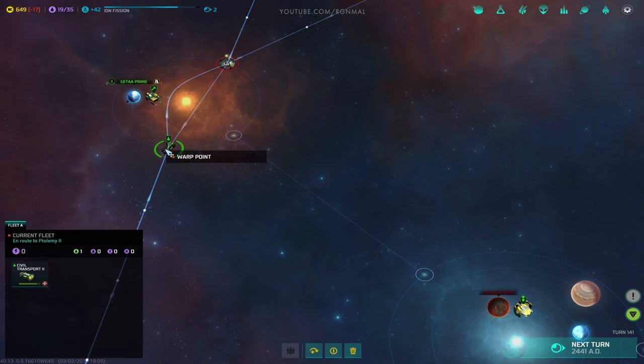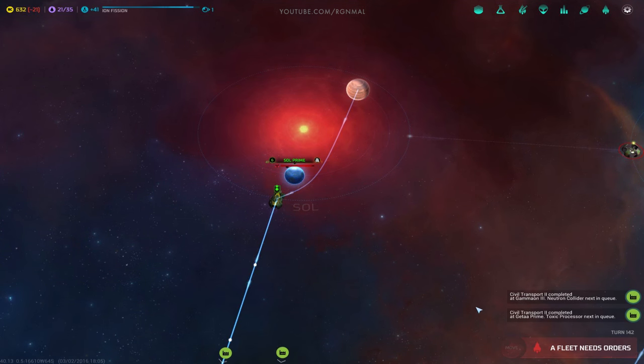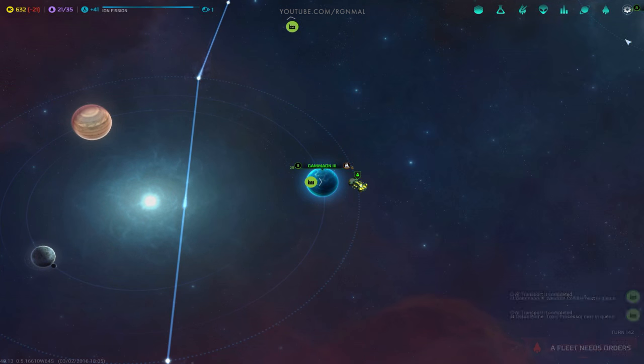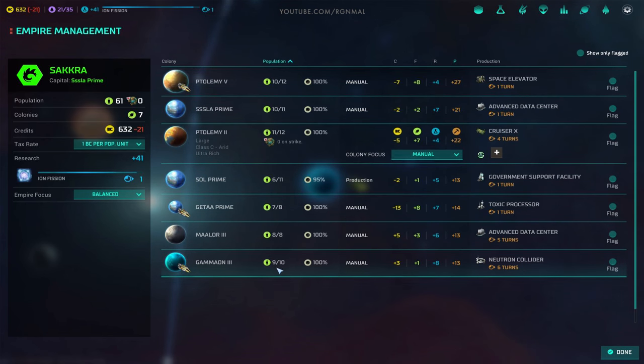Alright, let's see what we got over here. Civil transport's going. We'll go up here and put something on that gas planet. Let's look at the empire - population. These sorters still don't work, which is kind of unfortunate. Like, why isn't this sorting top to bottom? It's not sorting correctly. Hopefully they figure that out.